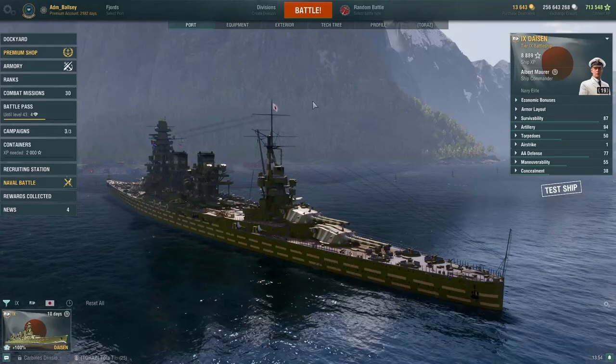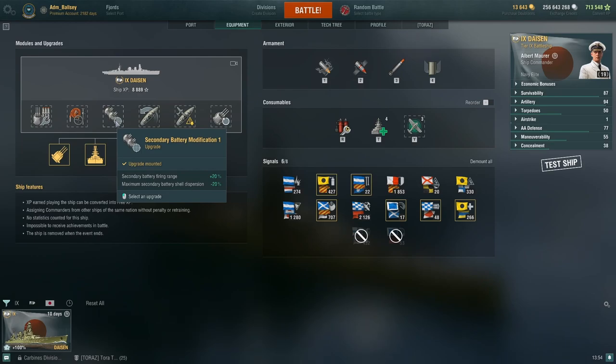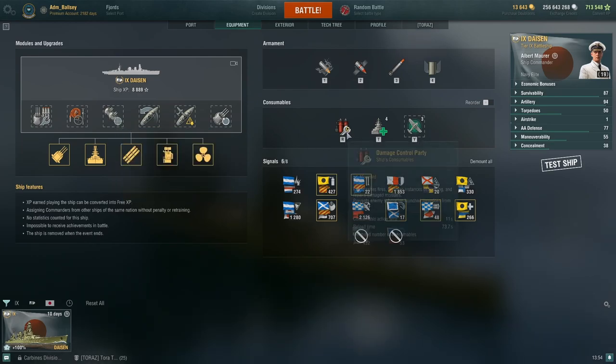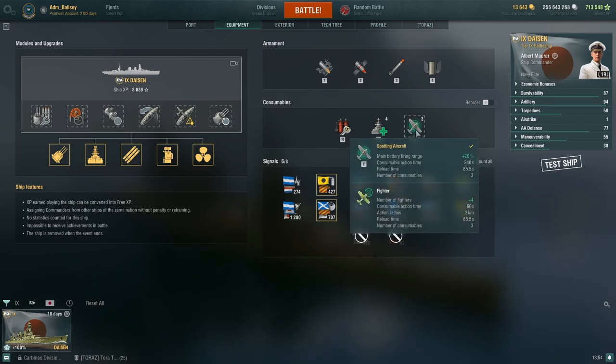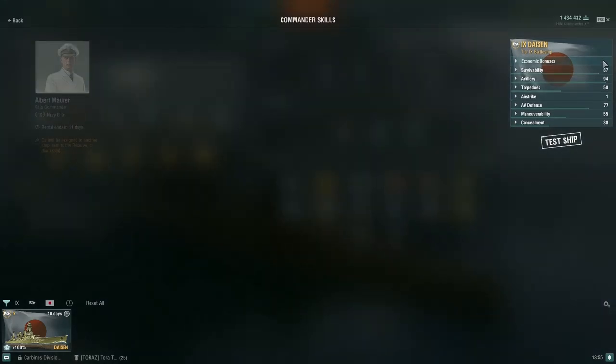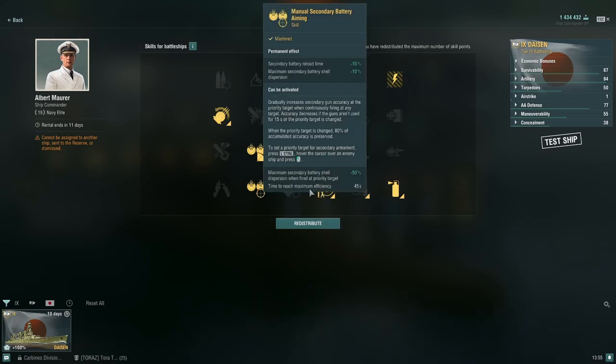Let's take a look at the consumables before moving to the armor. This is a build I'm currently experimenting with — a secondary build. You get damage control, repair party, and with this build you have an option between the spotting aircraft and a fighter consumable. I'll stress I am currently experimenting with a secondary build, so you can see the secondary skills here.